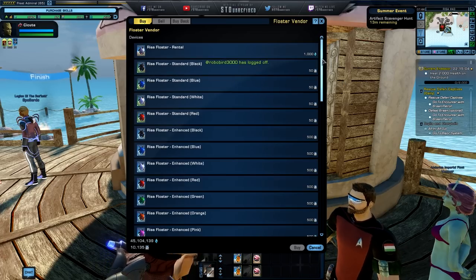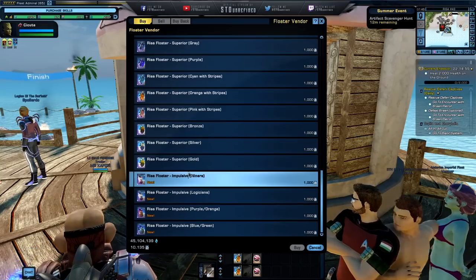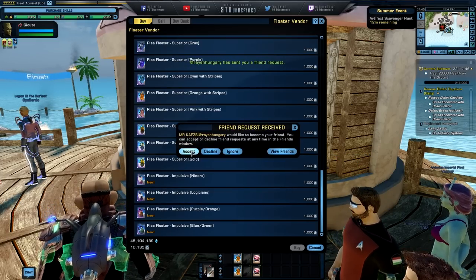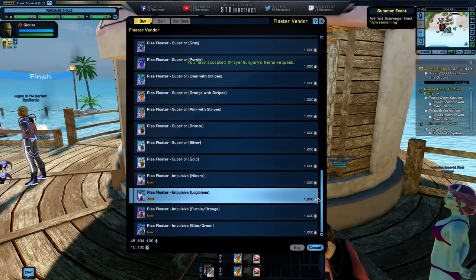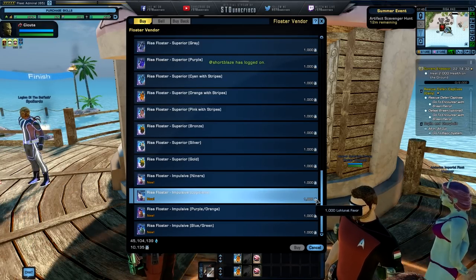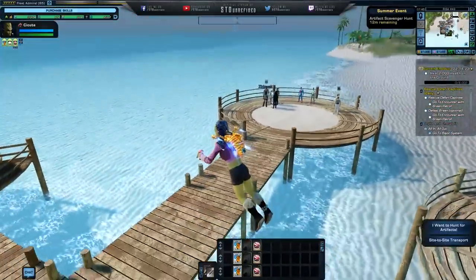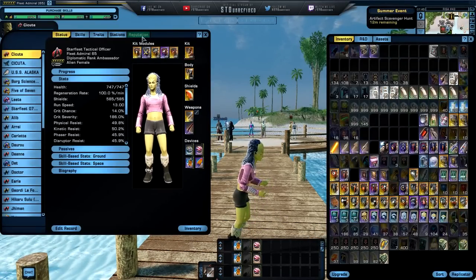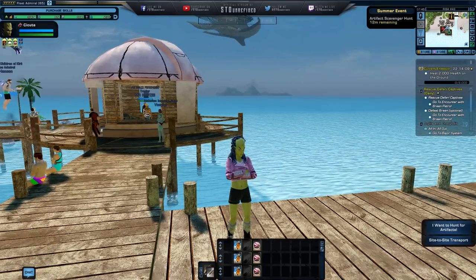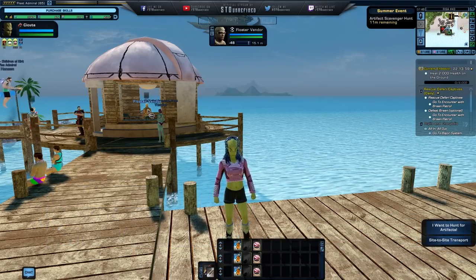If you want the better version of floaters and hoverboards, you basically need to pay with these favors. The better versions are going to cost more — around 1000 of these favors that you can grab by doing the event. You're going to get a couple of them in return. You can also buy them from the exchange. Right now is a really good time to put them on the exchange and make a little bit of money. This NPC is basically the contact where you need to go to buy your beginning floaters.